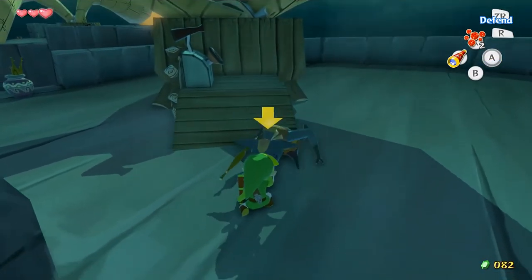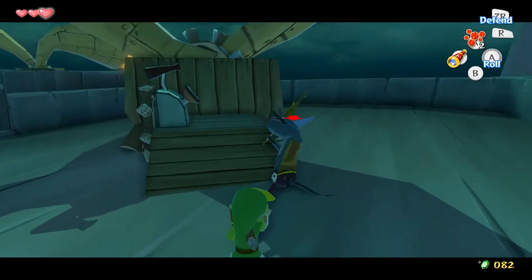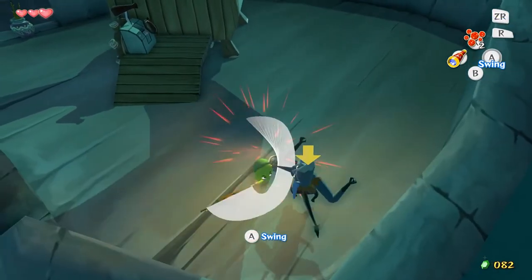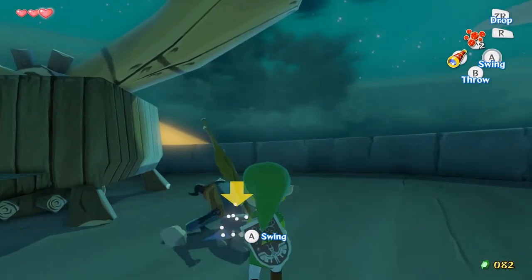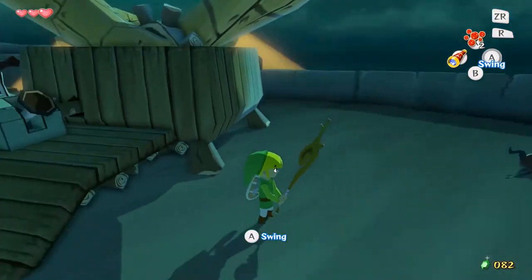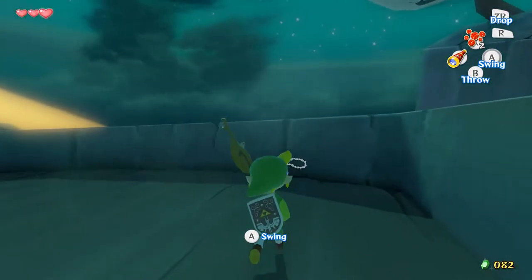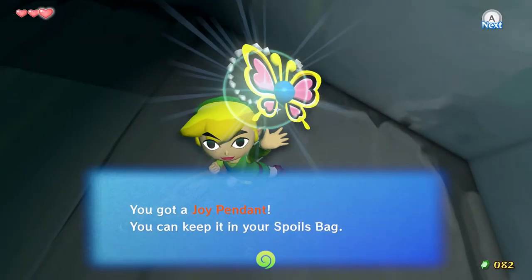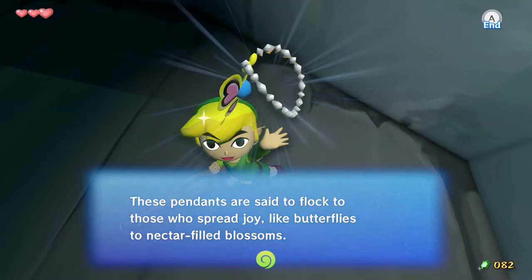Come on with your little devil-ass tail. Come on. Come on. Get jiggy with it. Seriously? So if you... did I do that? Whoa there, cowboy! If you let him, he'll still do his karate moves on you. But at least we have a weapon now — that is just a thing of meat. It's not really easy to fight these guys with if they're just a stick of meat, you know? Didn't expect to see that yet. Look, it's floating. What is it? You got a joy pendant! These pendants are said to flock to those who spread joy like butterflies to nectar-filled blossoms.